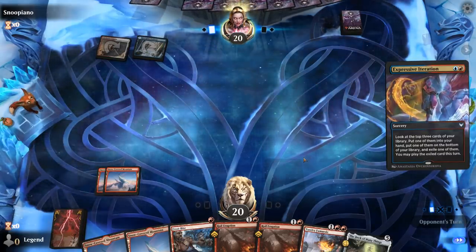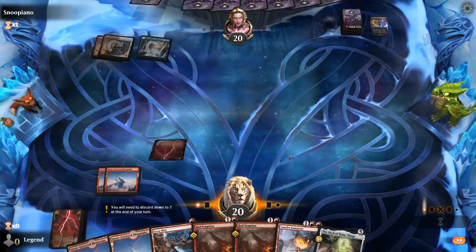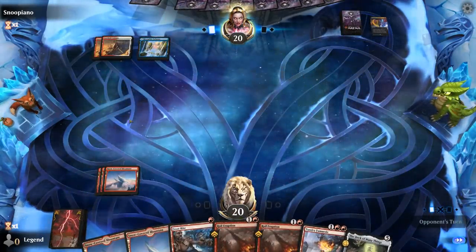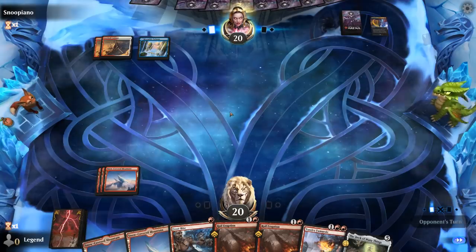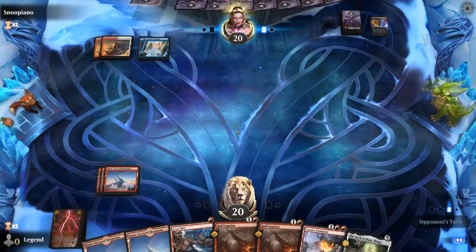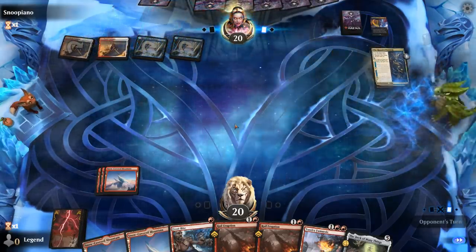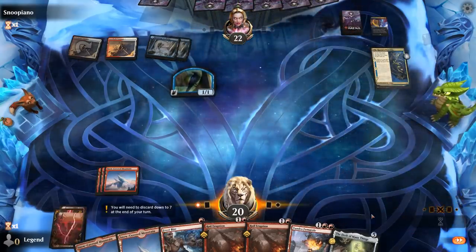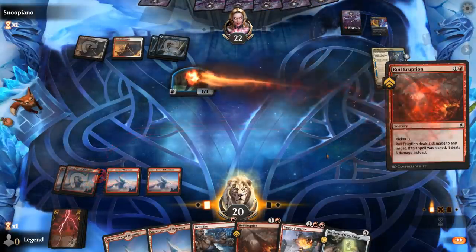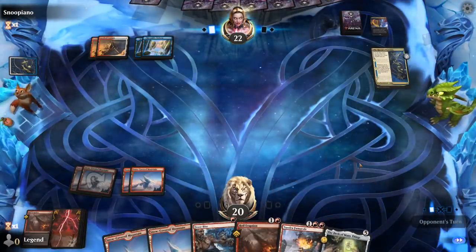Opponent with an Expressive Iteration, hoping to find a land, which they do. We just play a land and pass — don't have any early pressure, so that's one of the drawbacks of this red deck as opposed to a more traditional aggressive red deck that can start applying pressure early with cheap creatures. It's going to be the Raven's Warning. Probably just going to Royal Eruption the Raven and keep my instant speed Frostbite for later. If they present a target for Fumerol, we can play that and still play Deck of Many Things afterwards.